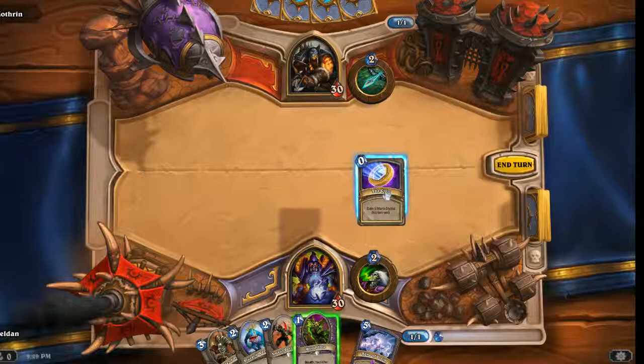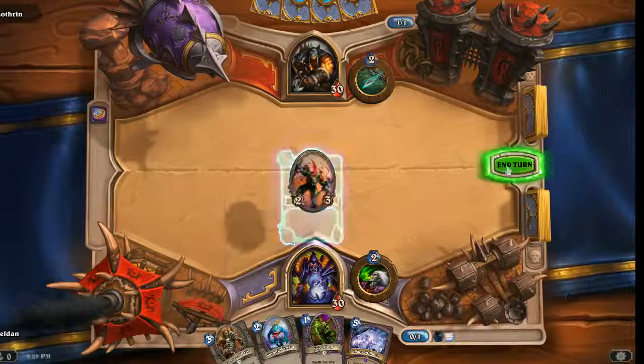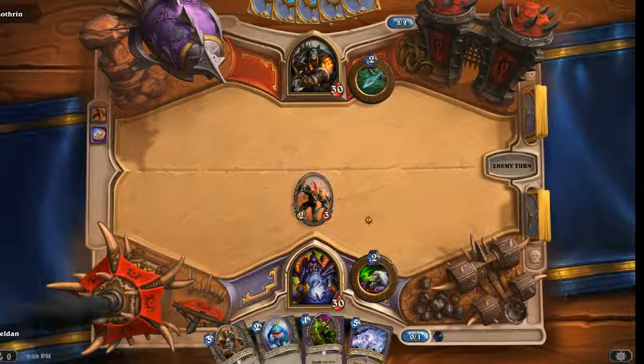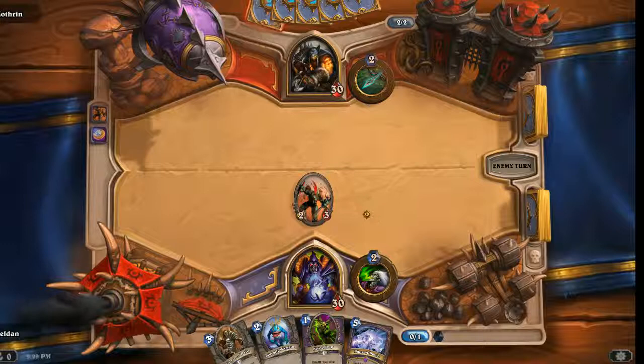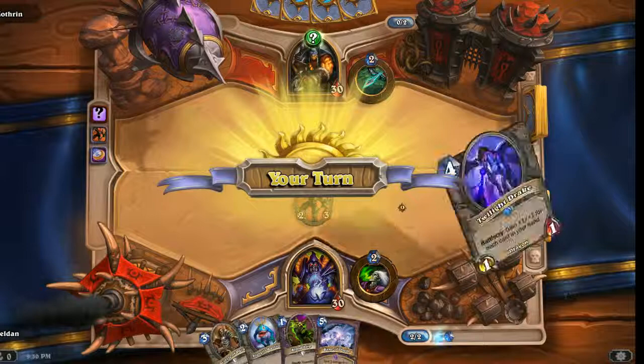Hunters tend to — most likely what's going to end up happening is on the second turn he's going to play like a 2-2 or a 3-2 beast. So what I'm going to do is get my Berserker out on the first turn. He'll think that we're going to trade, but then I'll drop my Blood Imp next turn and give my guy that plus one health and basically give me a free kill. That's the plan, at least. It's entirely possible that is totally not at all what is about to happen.